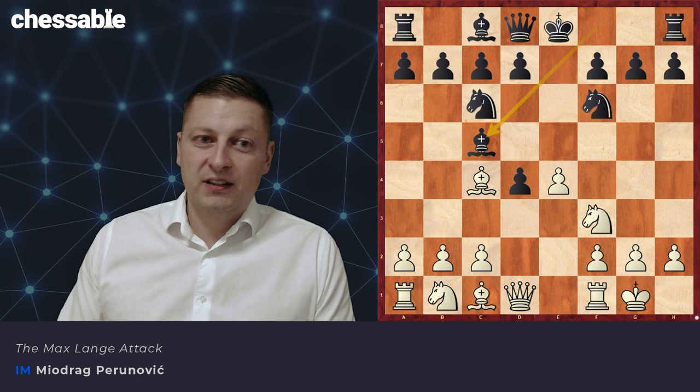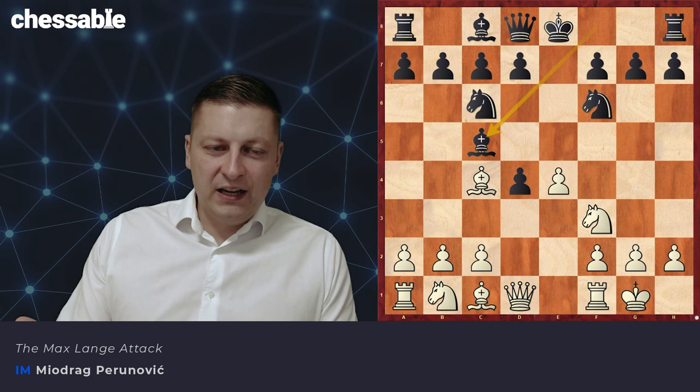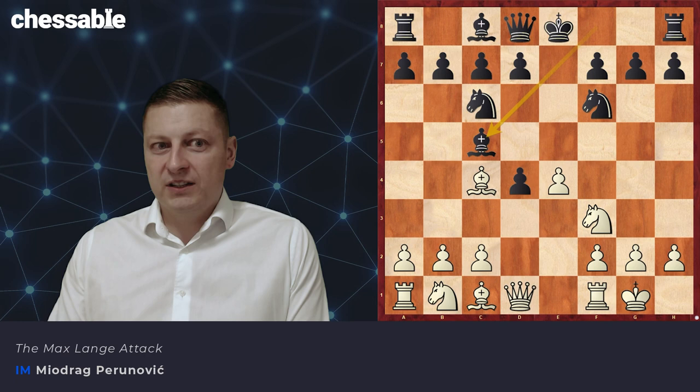What is very interesting about the Max Lang Attack is that it can arise from six different variations after e4, e5. It can arise after the Petrov Defense, after the Center Gambit, the Two Knights Opening, the Bishop's Opening, most commonly the Scotch Gambit, and it can arise from Giuoco Piano. So six different possibilities to reach the position that is right here on the board.